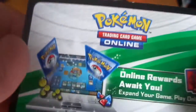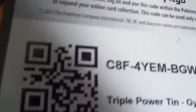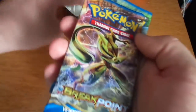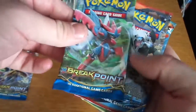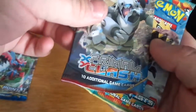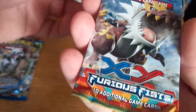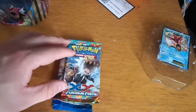And then we have the online code again. I don't really use this, so why not treat yourself to it, anyone. And then we have a Breakpoint booster pack, another Breakpoint, an X and Y Primal Clash, and an X and Y Furious Fist. So let's get these open.